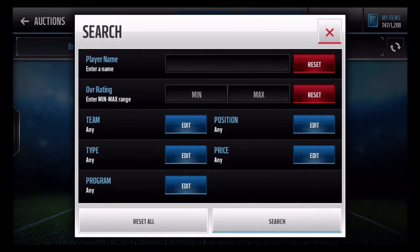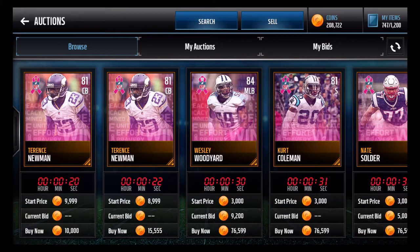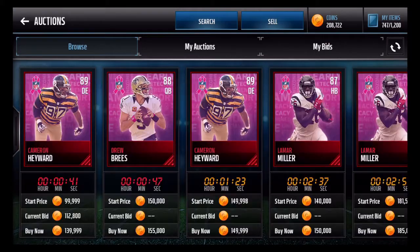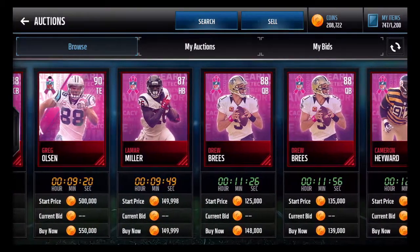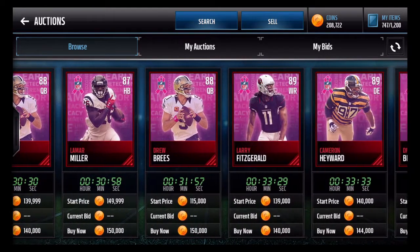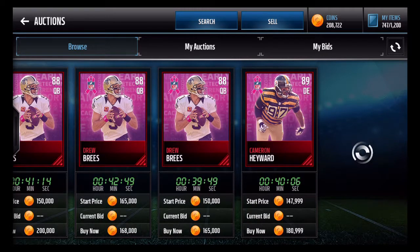They have this great new tab called Program Players, which I'm really glad they added. You can go over and look at just the gold BCA players — not even including the 84s, there's a ton of them. Then under elite items we have Cameron Hayward, Drew Brees, Lamar Miller, Malcolm Butler, Greg Olsen — a 90, I hadn't seen that one before — and Larry Fitzgerald, who was the master card last year or one of them.